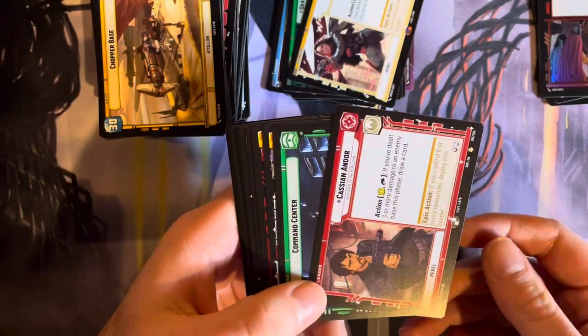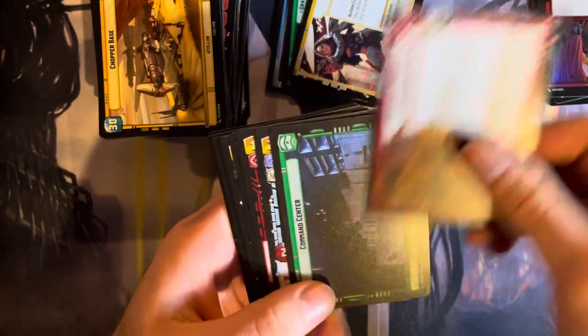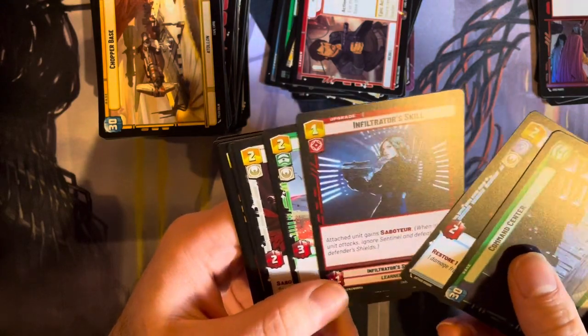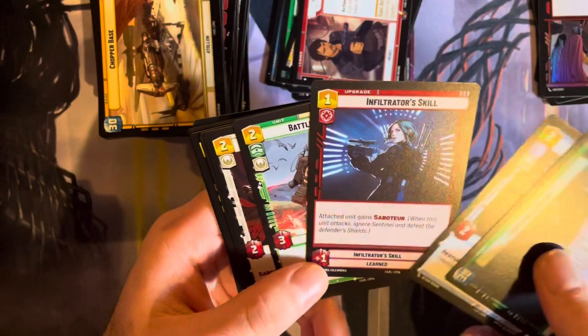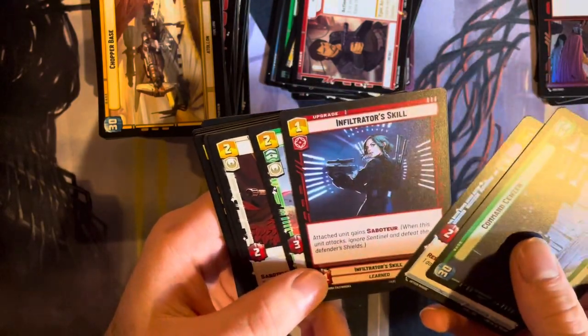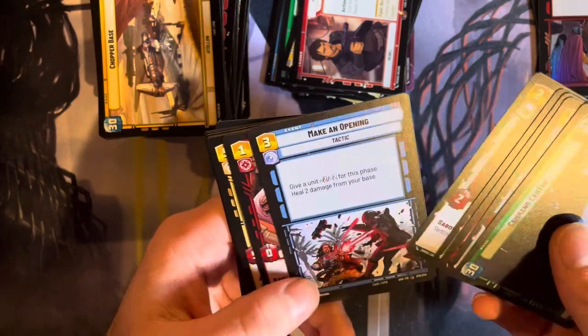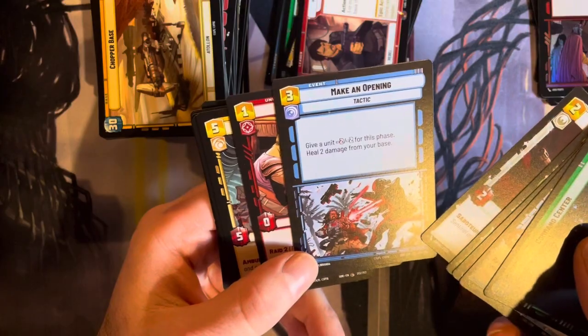Cassian Andor. Saboteur. Infiltrator skill. There's Jyn Erso, I believe. Just a couple night sticks. Another scene from Rogue One — and maybe I haven't been paying the best attention to it.